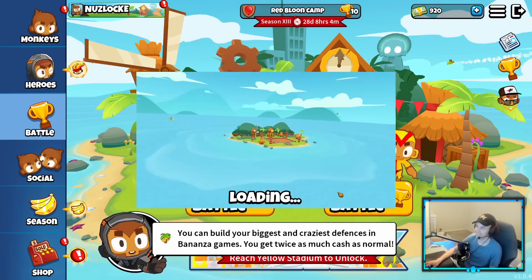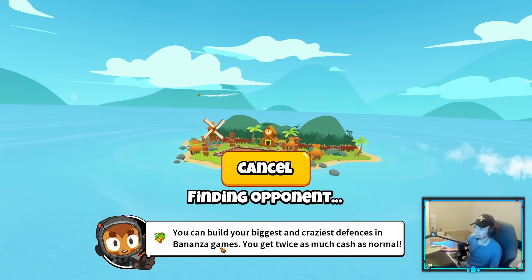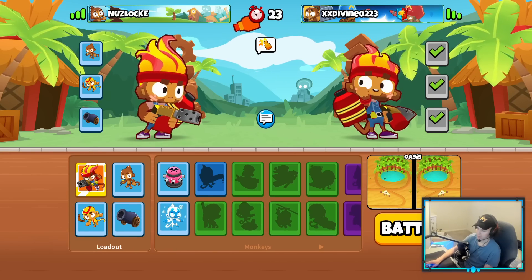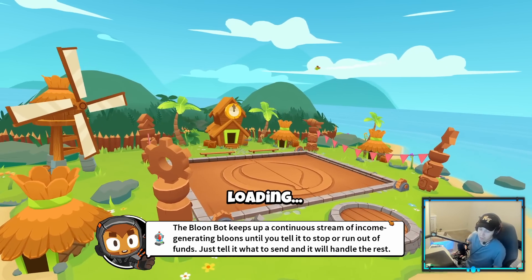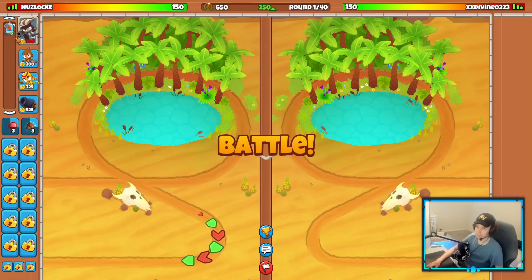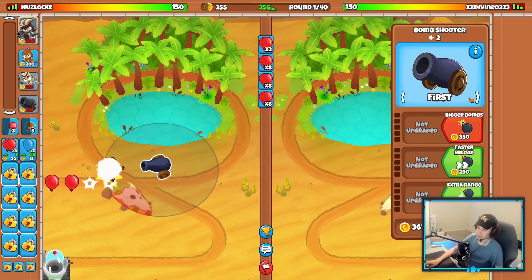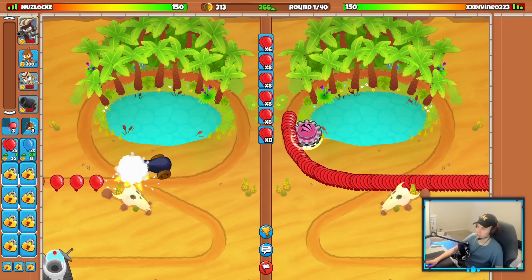We got Gwendolyn now, we're gonna hop back into ranked mode, win some games, see if we can get out of this red balloon camp. The nice part is I'll finally be able to use my hero because the banned towers I currently can't play with are tack, sub, and Quincy. Wait, when did I get a balloon bot? Let's place it! I'll start with a bomb shooter right here - what an attack spot.